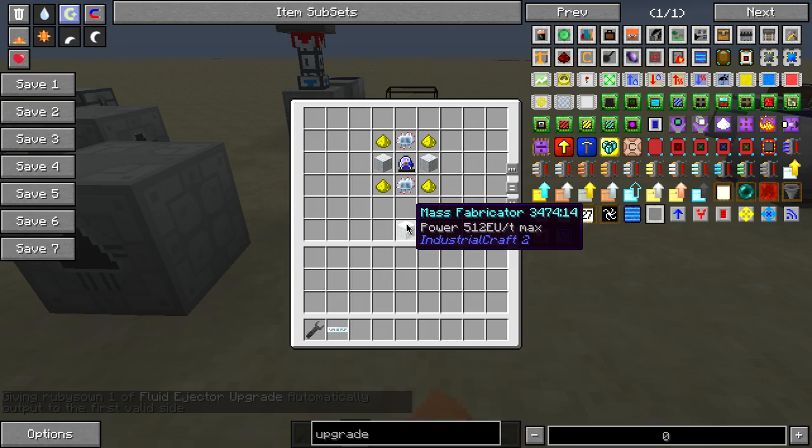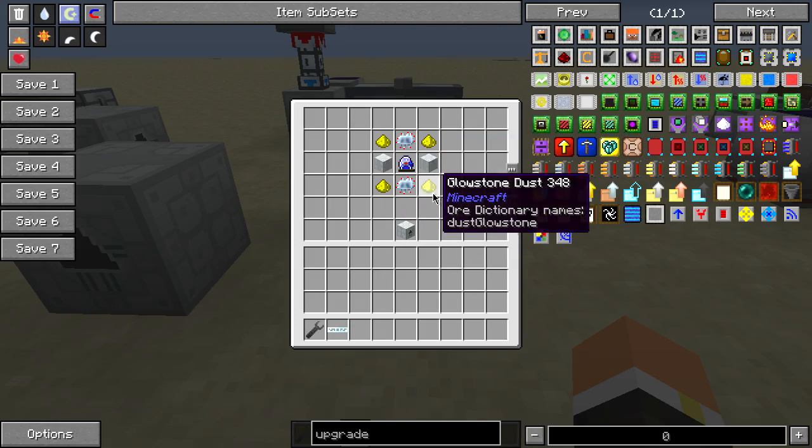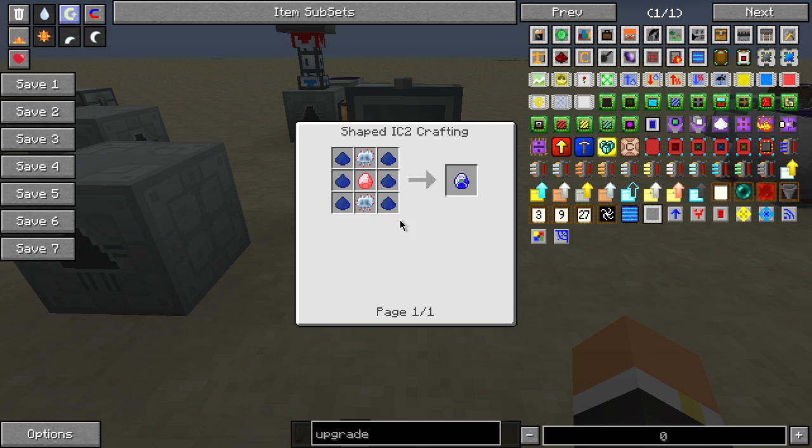The recipe for this is two advanced machine casings, four glowstone, two advanced circuits, and a Lapitron crystal — which is of course six Lapis, two advanced circuits, and an energy crystal.